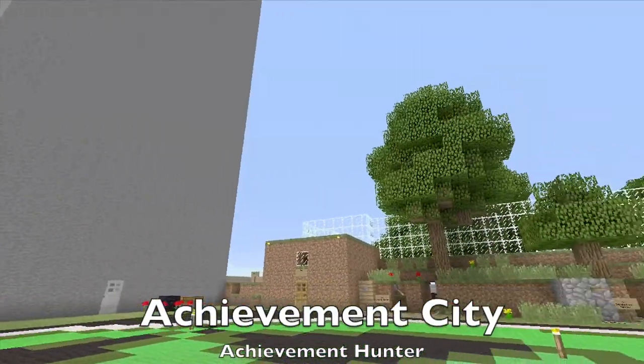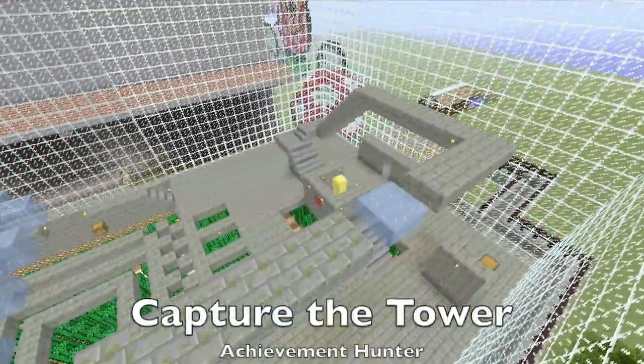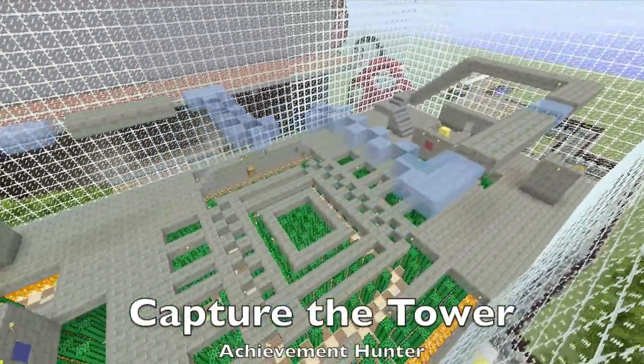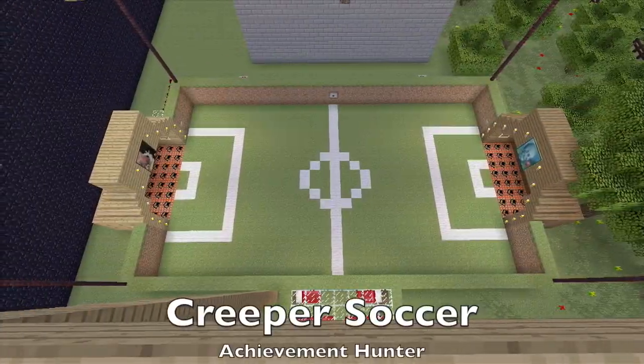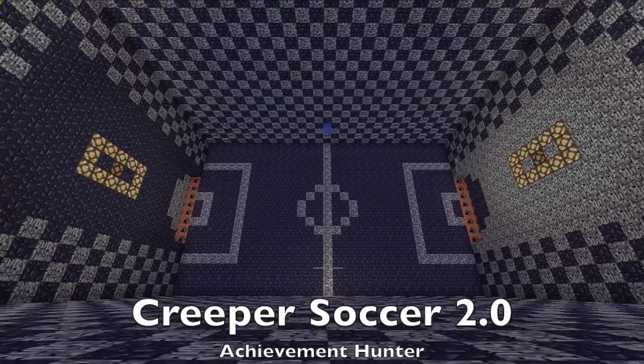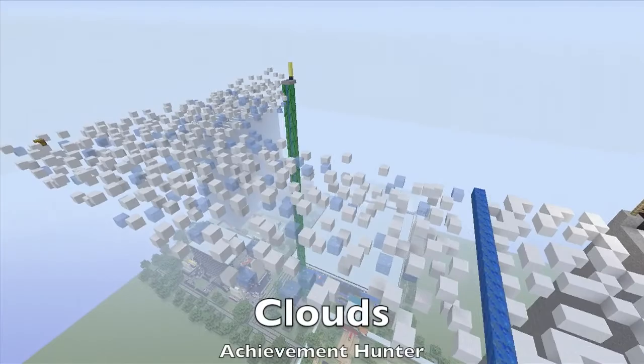That is also where you can give your two cents about what you want to see next in the mini-game map. We love suggestions from you guys because we are building this not only for us and our friends to play but also for you guys as well. So if you think there is a cool game that you really want to see in the Xbox 360 mini-game map, go ahead and comment it on the Facebook page or in the comments below and we will definitely take it into consideration and see what we can do.